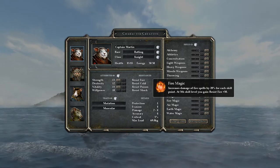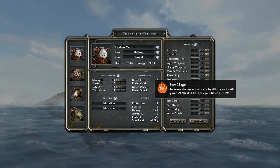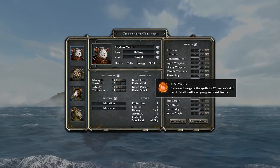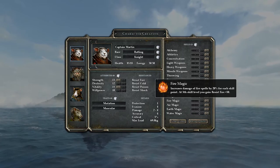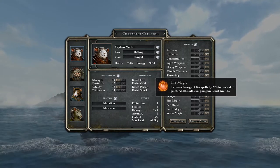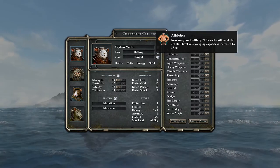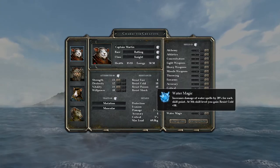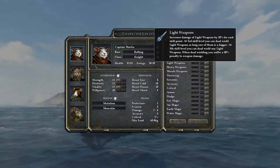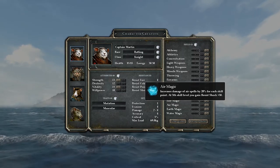For spells, each school gives an additional 20% damage for that element type, and at rank 5 we get plus 50 resistance against that element. That sounds really good, but we probably won't be able to max a lot of these due to limited skill points. Some weapons and spells are gated behind skill rank - for example, a weapon might require light weapons rank 3, and similarly for magic.